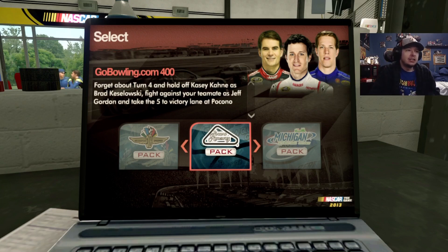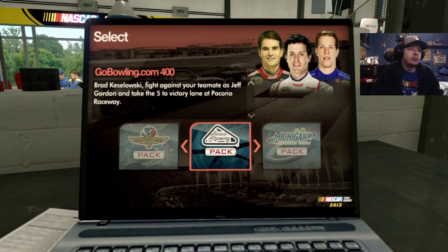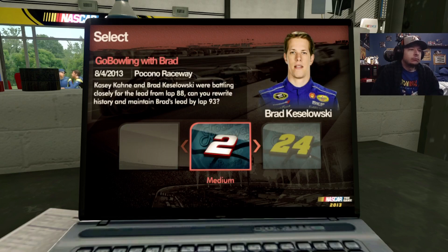Let's get to these challenges. We're gonna start it off with the Go Bowling.com 400 — forget about turn four and hold off Casey Keane as Brad Kozlowski, fight against your teammate Jeff Gordon, and take the five to victory lane at Pocono Raceway. Pretty straightforward, go bowling with Brad. Casey Keane and Brad Kozlowski were battling closely for the lead from lap 88. Maintain Brad's lead by lap 93, so we've got five laps of this.